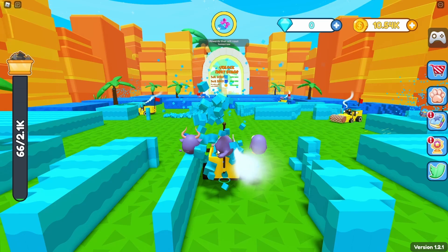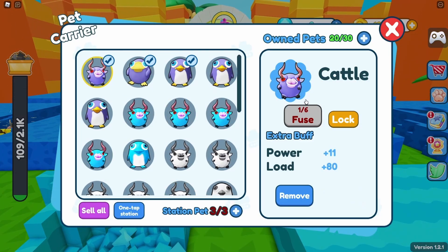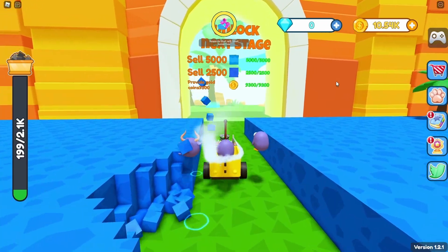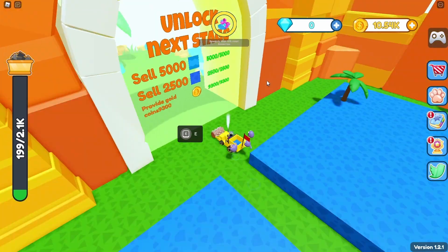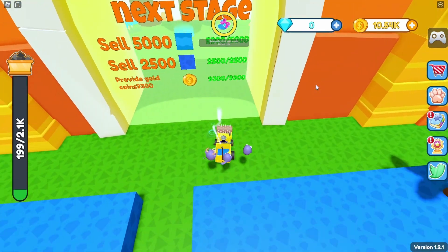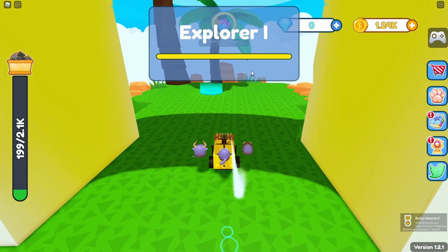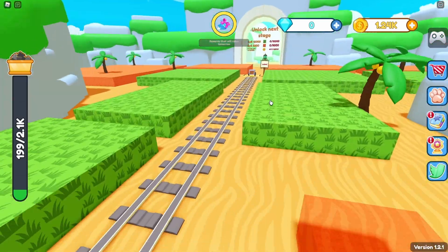After grinding for a bit we actually have enough to unlock the next world. We got a ton of pets — we got cattle which is really really good. You're actually able to fuse your pets, which is cool. To unlock the next world, for instance the dark blue you need 2,500, then 5,000 of the light blue and a certain amount of coins. Let's unlock that!